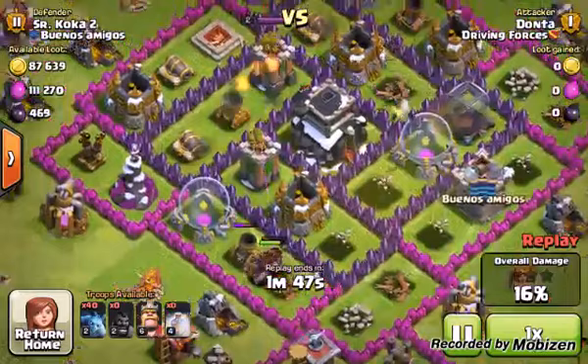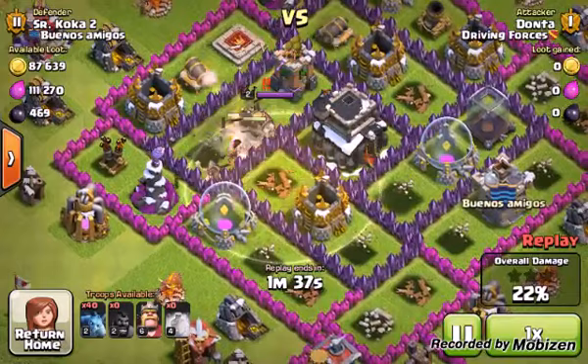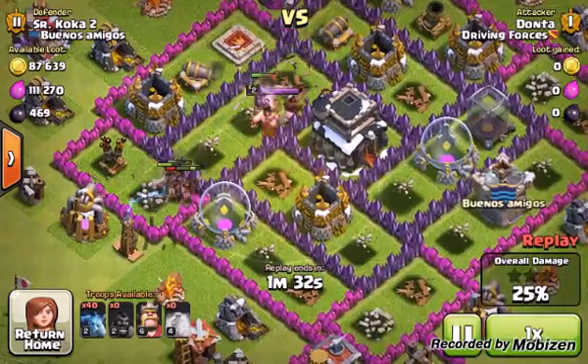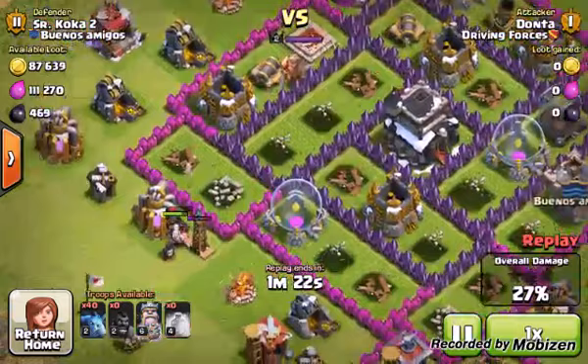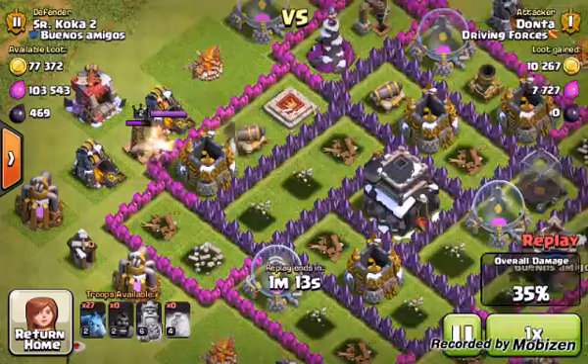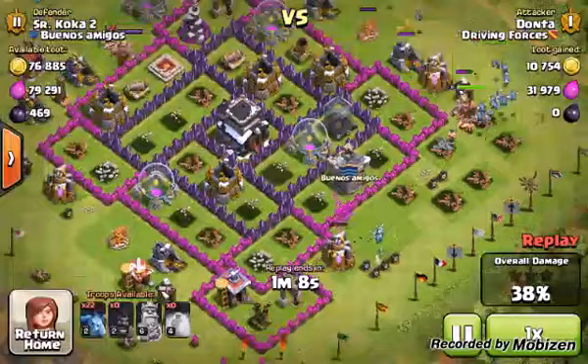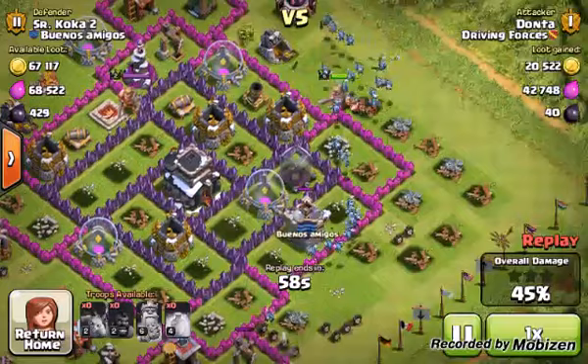You want to stay out ahead of them and cover as many defensive structures as possible with your heal spells. You don't want to drop them behind your hogs — you want them to run into the heal spell. My guys are running good with a barbarian king chasing me around. You can see my hogs dispersed a little quicker than I wanted, so you definitely want to make sure you make use of those heal spells. Then I chase them with my barbarian king and minions to clean up this loot.